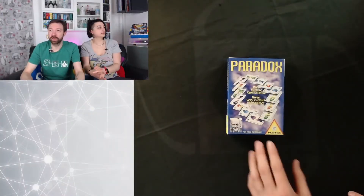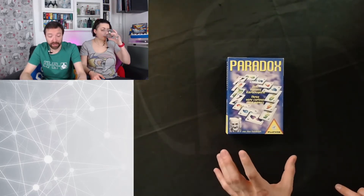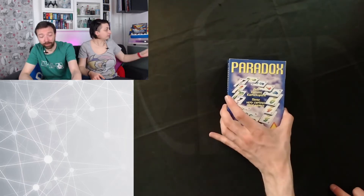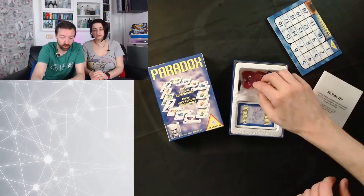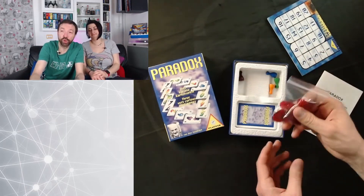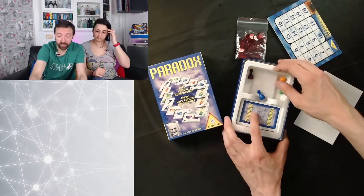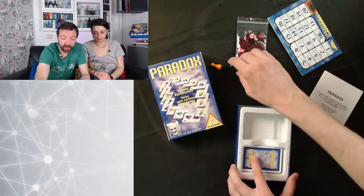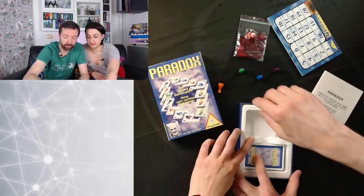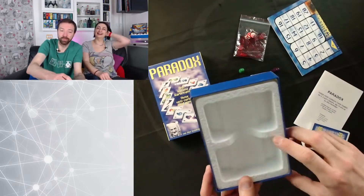Detto questo, questa sera parliamo di Paradox. Una scatolina piccola piccola, edita da Piatnik, dove all'interno troviamo un mazzo di carte, una plancettina, un po' di pulci e quattro pedine. Con questi pochi componenti abbiamo questo organizer fatto di plastica che sembra polistirolo — organizer finto polistirolo, meraviglioso.